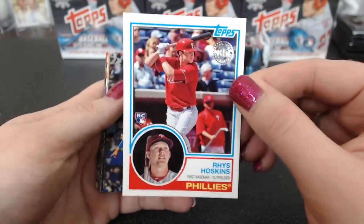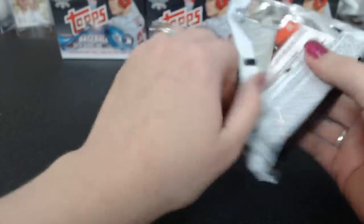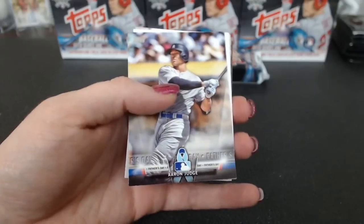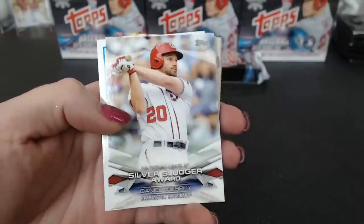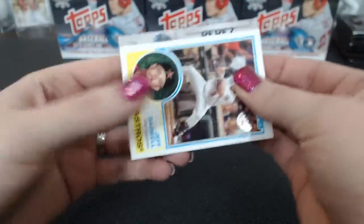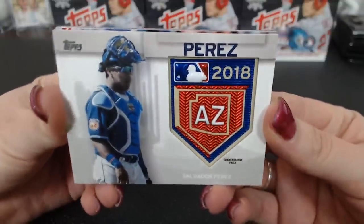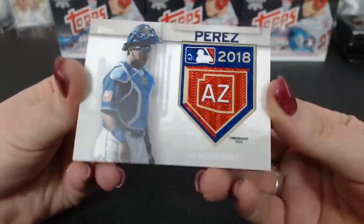There's a Reese '83. UCCF. Aaron Judge Father's Day. Silver Slugger Murphy. Jeff Bagwell '83. And Salvador Perez Spring Training Commemorative Patch. Salvi — my second favorite catcher. This thing is super shiny, in 3D. Is that getting you hyped up for Spring Training? Look at it.